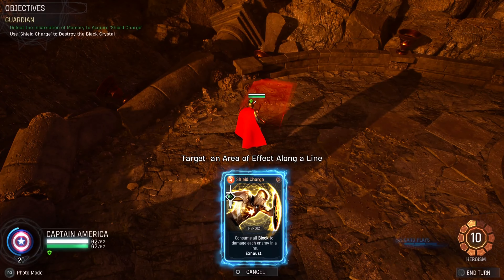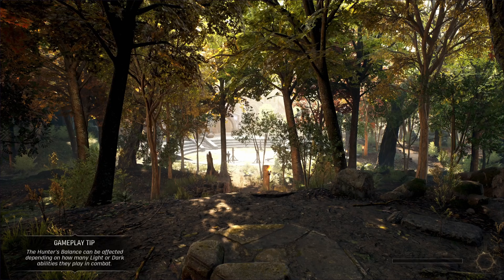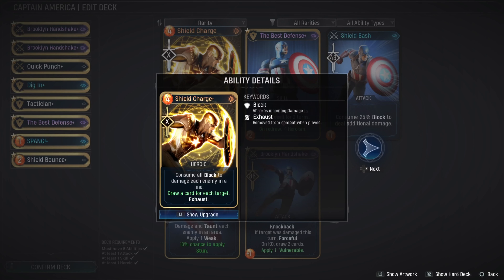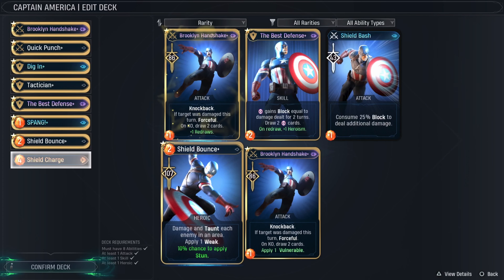I like that card right there. That's a grade-A card — consume all block and do additional damage to everybody in a line. And when you upgrade this card, you draw a card for each target. There may be five people in a line — if it hits all five of those people you're getting five cards. That is crazy, you will have a full hand.